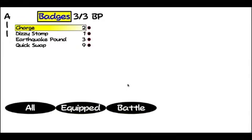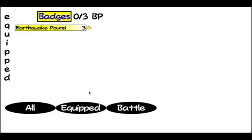So this is where you can choose what badges to equip. This is a display of all the badges we have so far. The last time I did this there was 99 BP in total, so you can just equip all of them. You can't equip quick swap right now. I'm just going to equip Earthquake Pound, because I'm pretty sure I'll finish off the battle once I use it. Now I can go into equip and it will show me that I have Earthquake Pound equipped. When I equip it, it subtracts from the total. Let's battle.